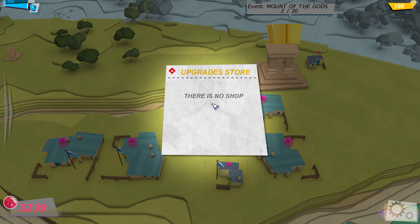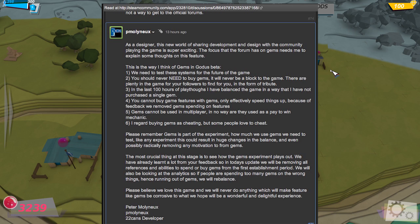Moving on to the subject of the microtransaction store — you can see there is no shop. One of the developers posted on the Steam forum saying there is no shop. But when people ask if there's going to be a shop, Peter Molyneux has commented saying he'll balance it so the shop's not necessary and it won't be available in multiplayer — it's just for people who want to cheat. I remember the time when cheating didn't cost money.